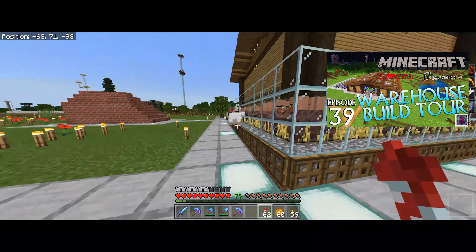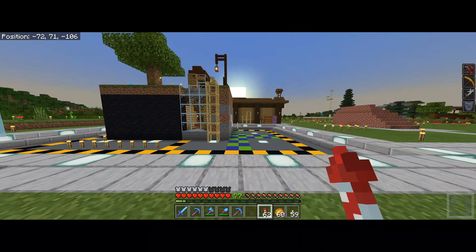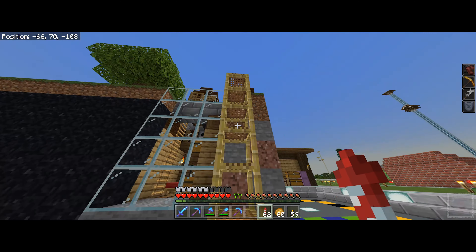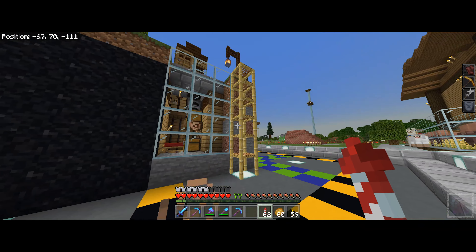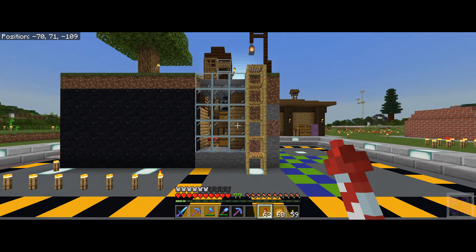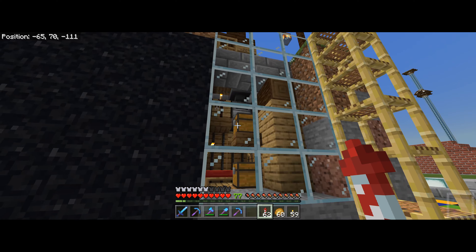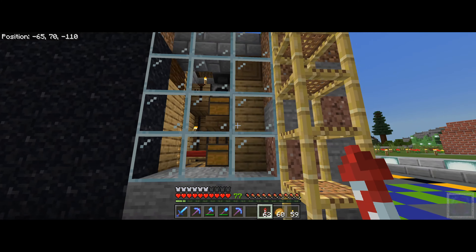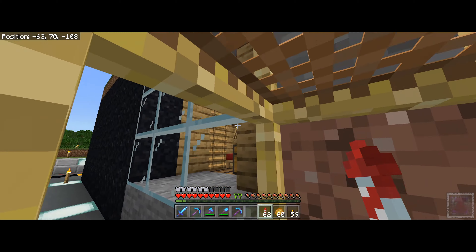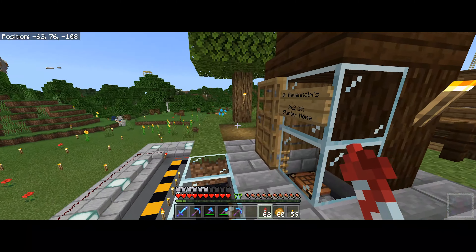Now that we're over at the redstone warehouse, one thing we like to do is build cross sections so we are outside here and can see the insides of our two by two house. I know what you're thinking — technically it's a four by four and you're completely right because we have to take into account the walls, but you have a two by two space to live in inside. This is a really good starter home.